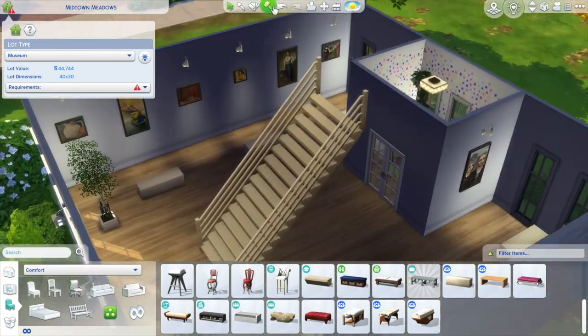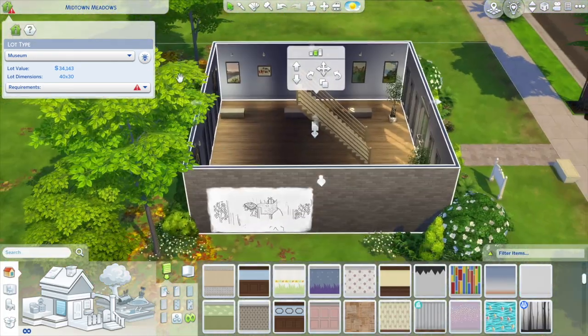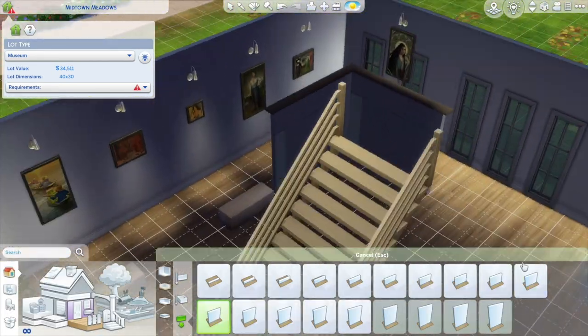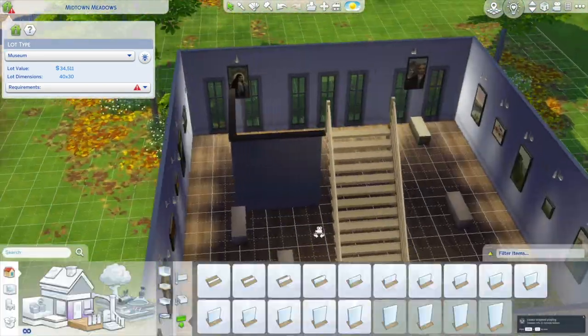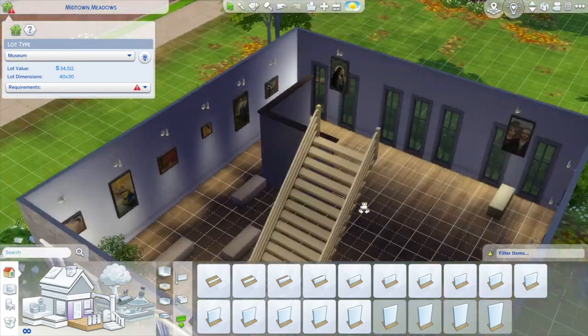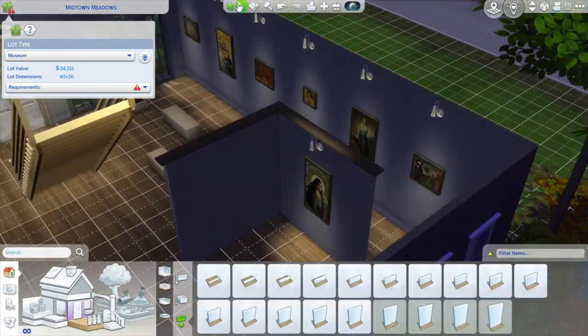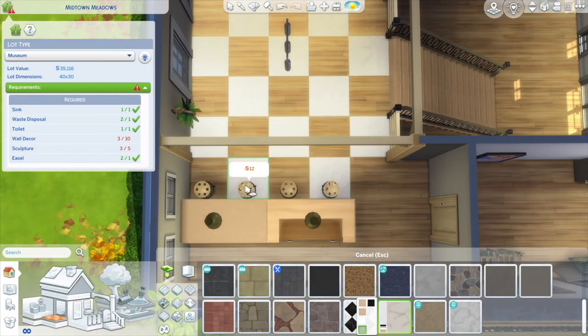This is where I decided to change the lot type. I changed it to a museum, which has different requirements, and they were just a lot easier to squeeze into the art gallery and still have it look the way I wanted. Two things to focus on with this kind of build are lighting and walls, because realistically the only thing that matters is how the paintings look — that's the whole point of the art gallery.